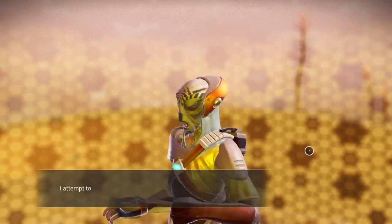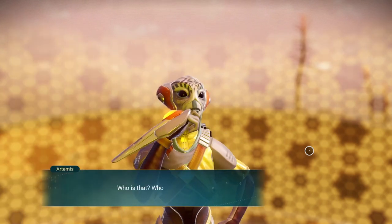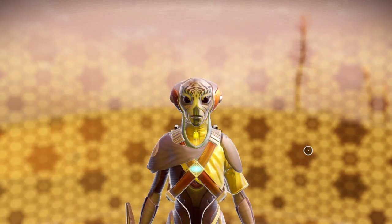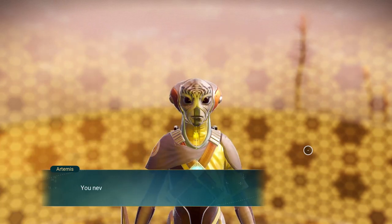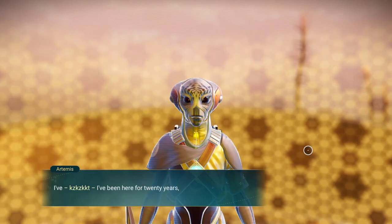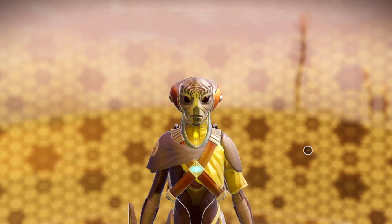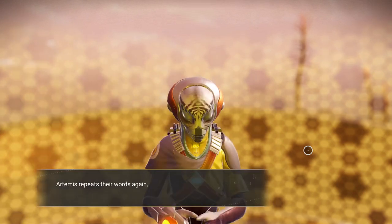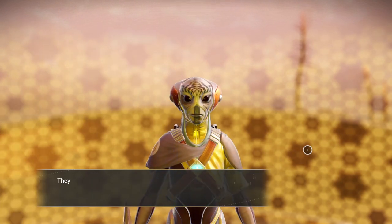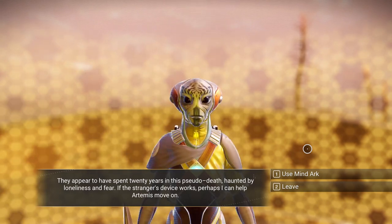I attempt to comfort Artemis, telling them everything will be all right. They turn to me with a wild look of panic, clearly not expecting my voice. 'Who is that? Identify yourself.' I tell Artemis I'm their friend, that I could not find them within the portal, but I found a way to restore them. 'I didn't think you would come back. You never gave up, did you? All these years. I've been here for twenty years, waiting for you. You were going to find my star chart, weren't you?' Artemis repeats their words again, our conversation all but forgotten. Their mind is trapped in an endless loop — they appear to have spent twenty years in this pseudo death, haunted by loneliness and fear.